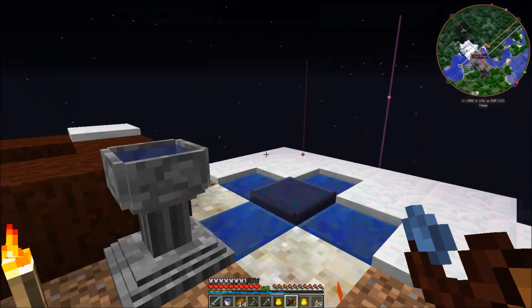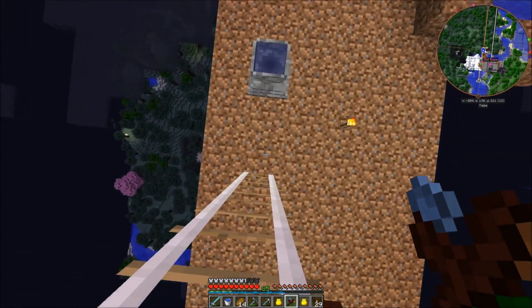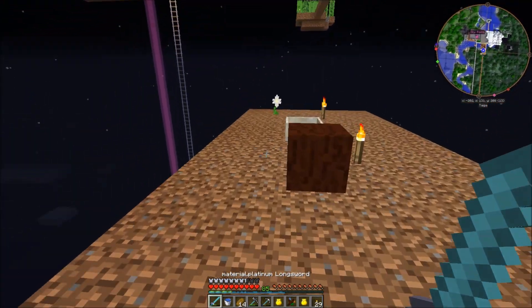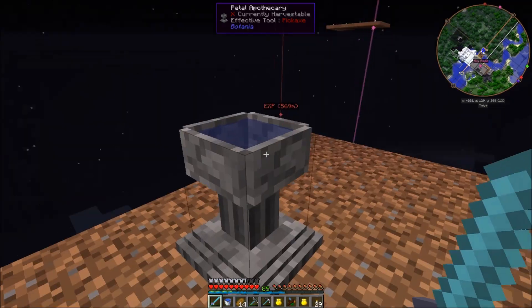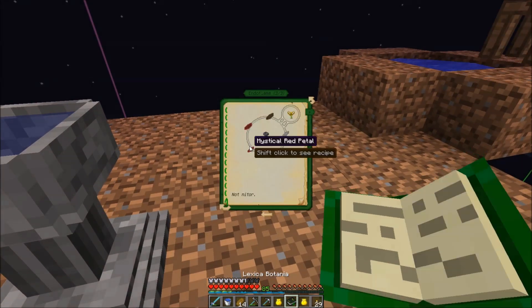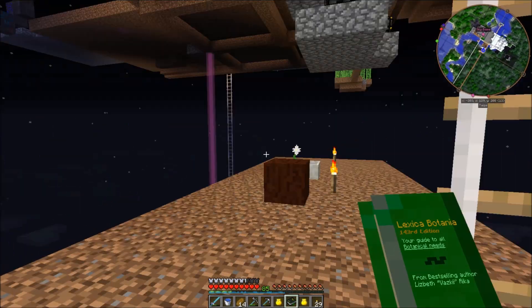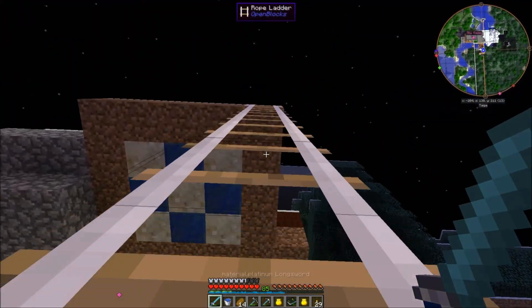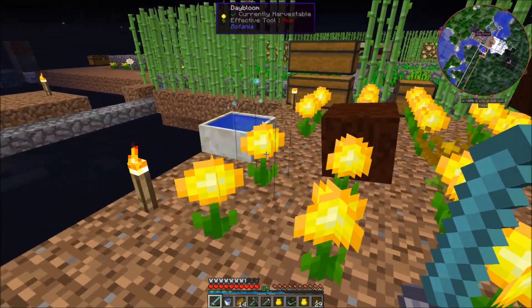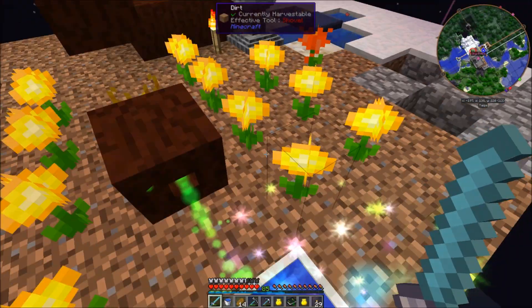There's one of those endoflames right there. I use it for a lot of mana generation because I haven't teched very far into Botania yet — I'm still using the low tier flowers. I'm going to do the same thing with these: throw all five of the petals in the petal apothecary and then throw a seed at it when making my flower.